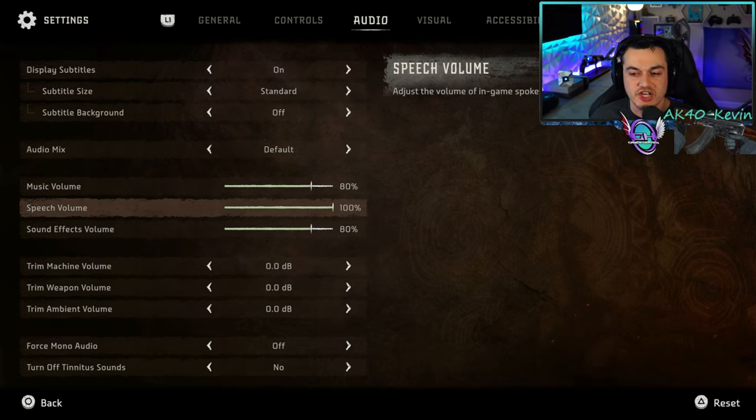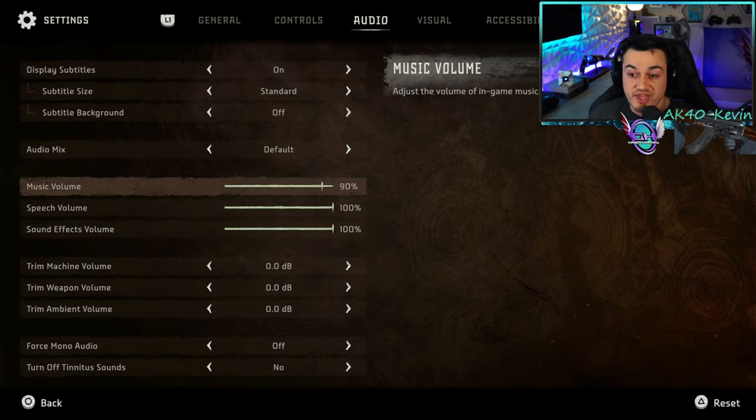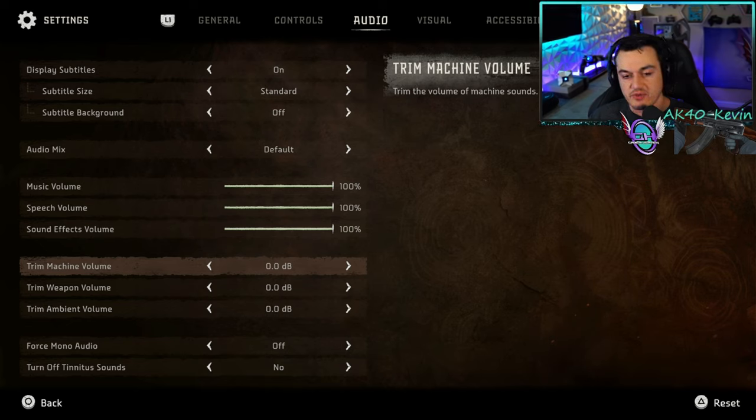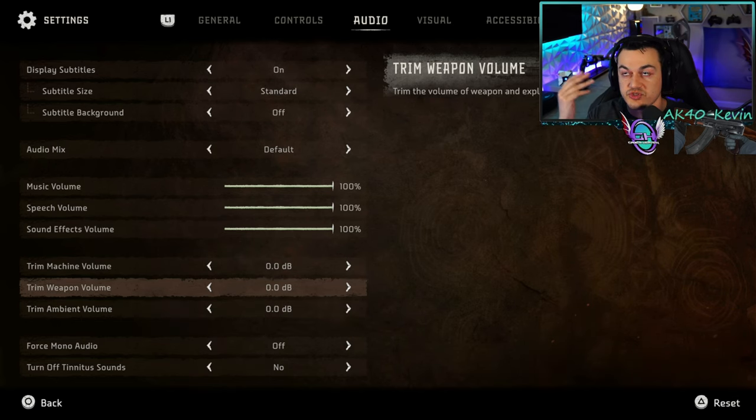If you're having a hard time hearing dialogue, leave speech volume at 100 and knock music and sound effects down to 80. If you're a streamer or YouTuber, you could turn the music all the way down and play your own music. There's also an awesome feature allowing you to reduce volume of specific sound effects — such as machine sounds, enemy weapons, or ambient noise like wind — all the way down to negative 10 decibels. So if something is freakishly loud out of your soundbar or headset, you can change that here.